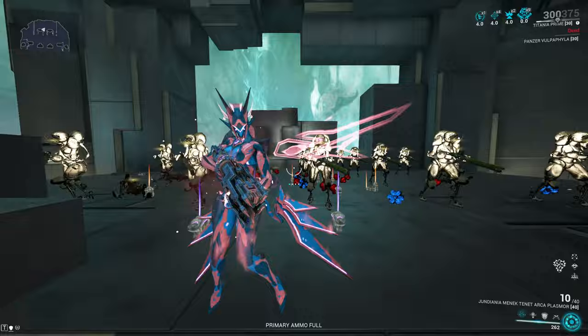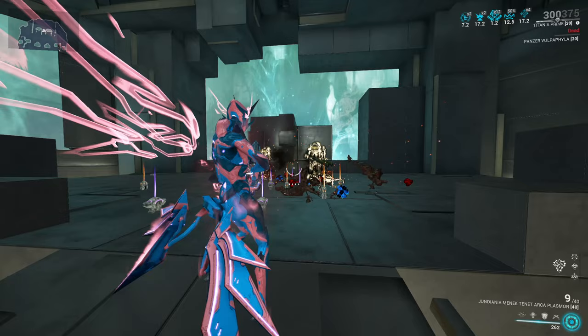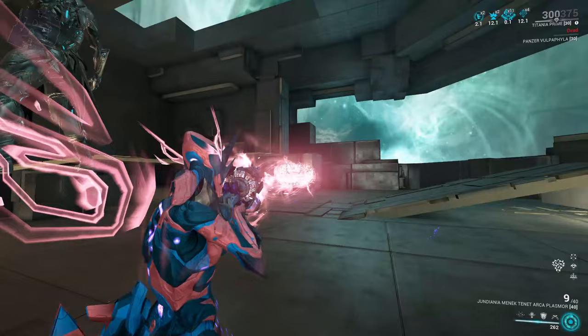Where the Plasmor's power truly lies, though, is the fact that it is a weapon that has lots of body punch through. So you can shoot through entire crowds like that. Not every enemy you meet in the Steel Path will be a Corrupted Heavy Gunner — a lot of them are actually going to die in just a single shot. So that means with a big group of enemies all in one hallway, you just shoot one bullet down, it ricochets off all of the walls, and you'll kill them all in one shot.